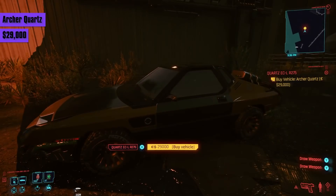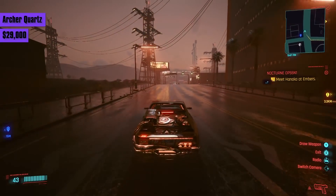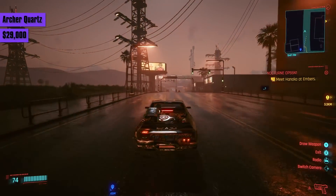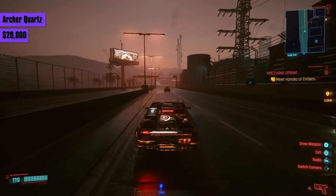Next we have the Archer Quartz for 29,000 eddies. It's got decent handling, is much more nippy than the previous cars, only taking 4 to 5 seconds to reach 60, and has a max speed of 161. It doesn't look terrible either.